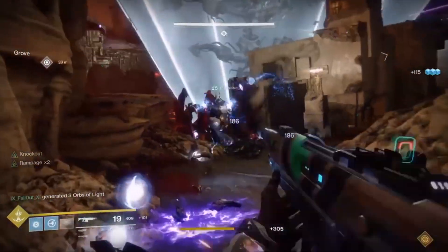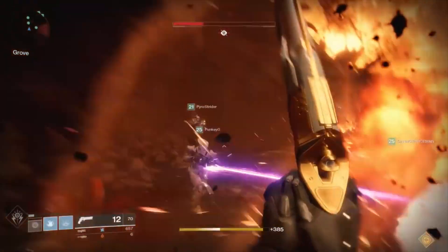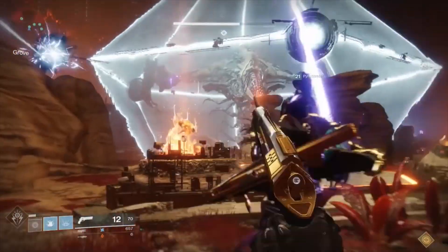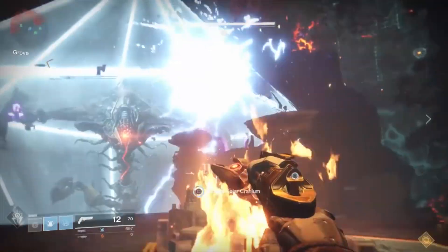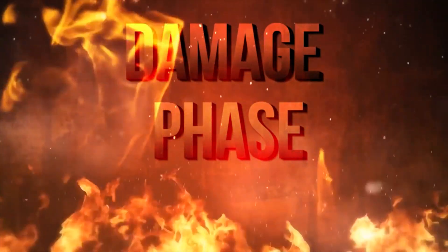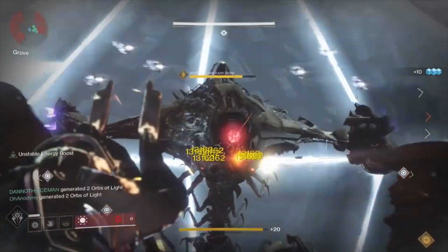Your entire team will need to move to the side of Argos's shield that has all three orbs visible. You should call that information out when the orbs originally spawn. Shoot the orbs with the matching element of your charged Vex cranium and push them to the center of the shield at close to the same time. When that happens, Argos's shield will drop. Now begins the damage phase.